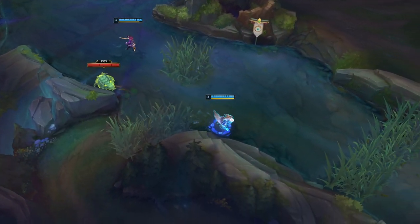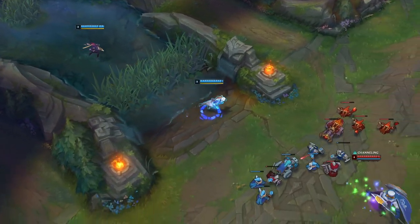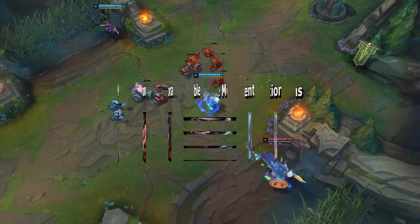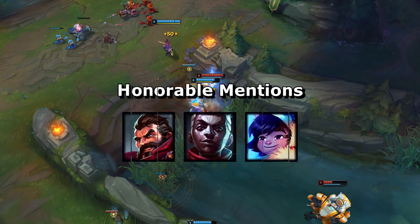Essentially it's like Hecarim's W, Spirit of Dread, only Iron Will has no healing cap against non-champions whereas the former does — and on top of that, it has a much shorter cooldown. Honorable mentions go to Graves's Smokescreen, Nunu's Biggest Snowball Ever, and Ekko's Parallel Convergence.